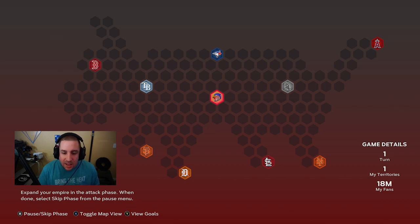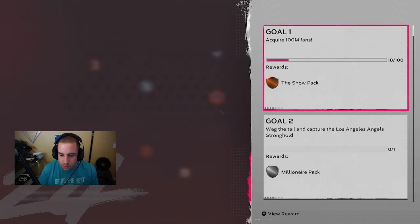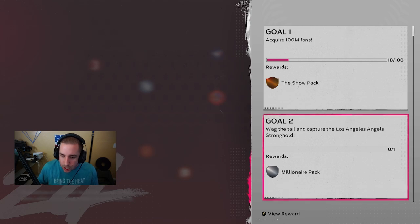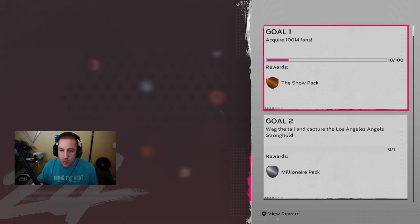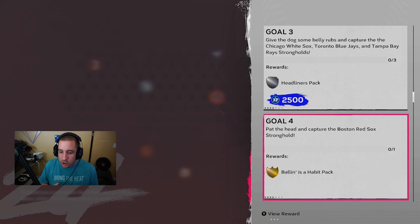If you're unsure on what to do, this is your step-by-step tutorial on the Dog conquest map. First step: check your goals. The reason being is when we get to the extreme conquest, these goals will be much more difficult and you must read them carefully before you do the conquest map. For example, goal number one could be capture the Colorado Rockies on the very first turn, and if you don't, you fail. You have to do every single goal.